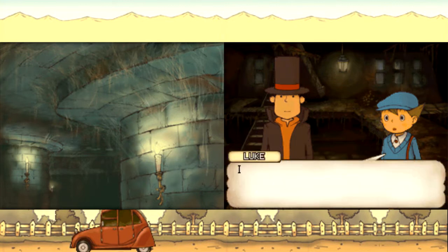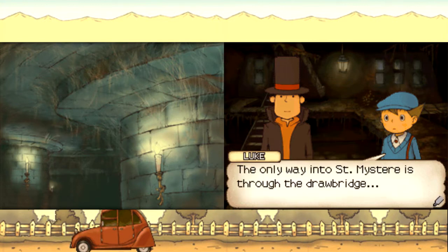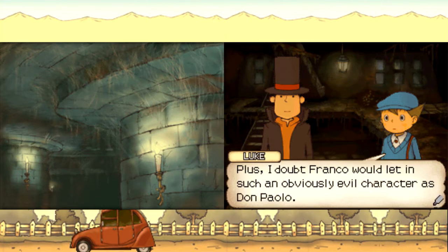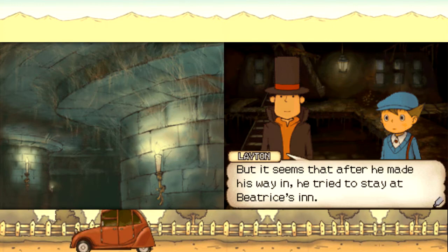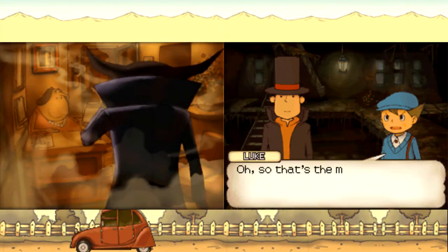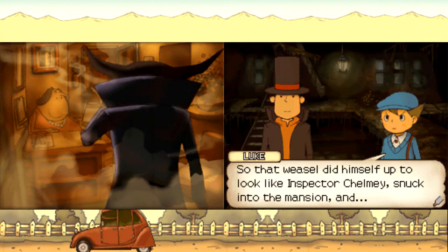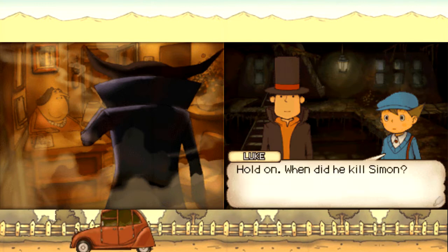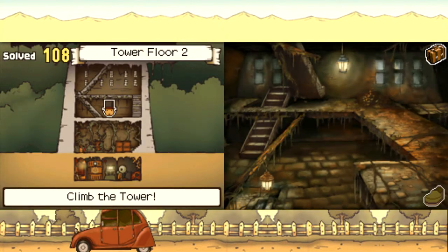I wanted to know when Don Paolo snuck his way into the village — it seems like he followed us here. The only way into St. Mystere is through the drawbridge, and I doubt Franco would let in such an obviously evil character. I still haven't quite figured out how Don Paolo entered St. Mystere myself, but after he made his way in, he tried to stay at Beatrice's inn — so that's the man who skipped out on his bill. That weasel disguised himself as Inspector Chalmy, snuck into the mansion. But when did he kill Simon? We'll get to that in a moment — we must keep climbing.